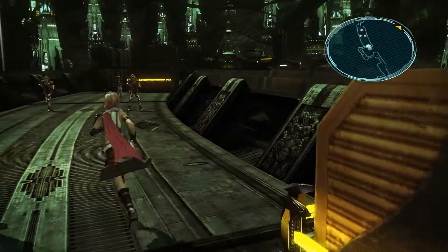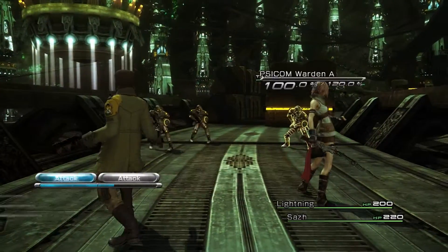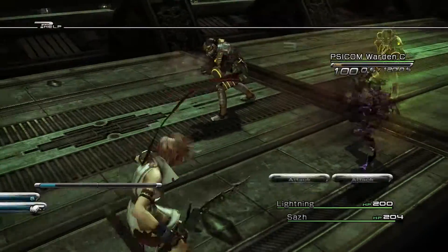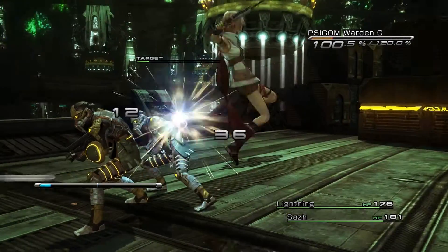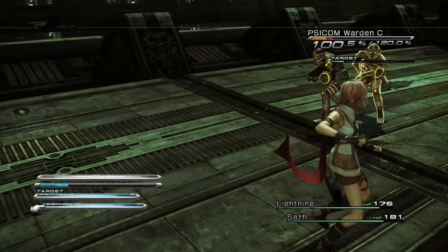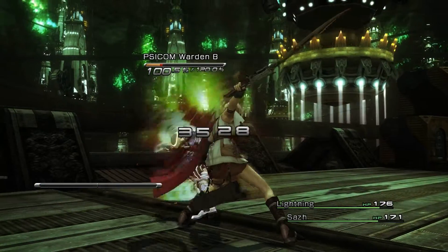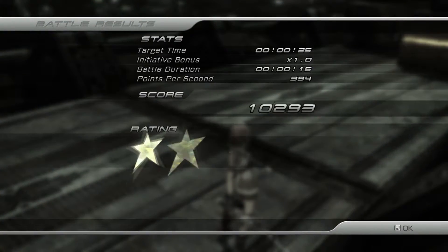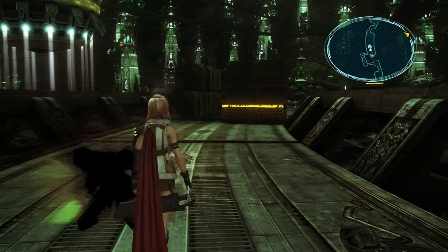We picked up 50 Gil. Let's get back into battle and fight these guys. Fairly easy. It's a good thing that health comes back after each battle — saves you a lot of potions. Five stars for that one, and we got a Phoenix Down. Nice, I'm going to move forward.